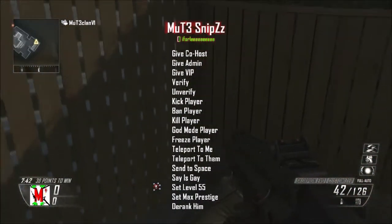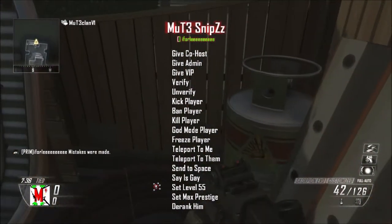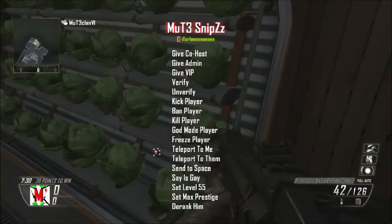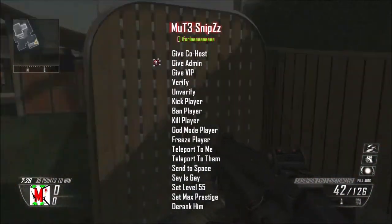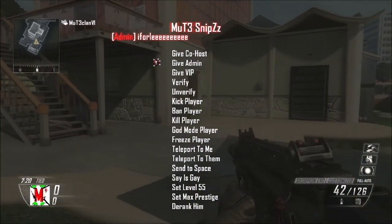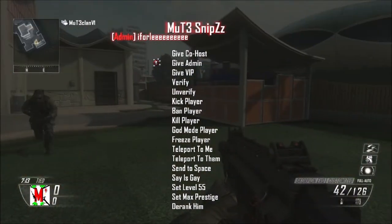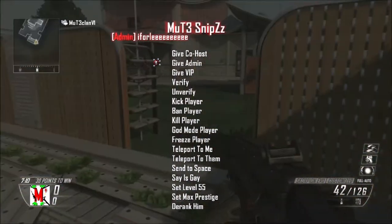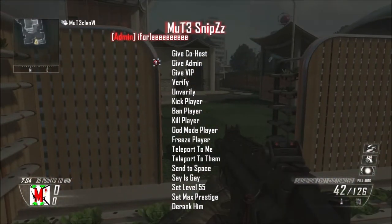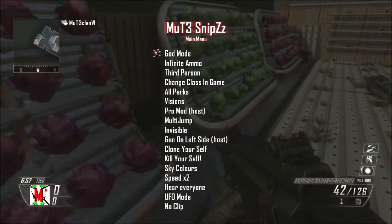I don't know if the level options work - I got some of this from sites like Seven Sins, so I haven't fully tested it. I just wanted to make a menu. I'm gonna give my friend admin - it does kill him, so the only bad thing is you can't use it in Search and Destroy because you'll die straight away. But if you're the host you can do it.